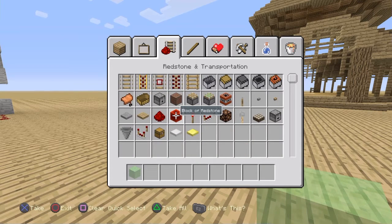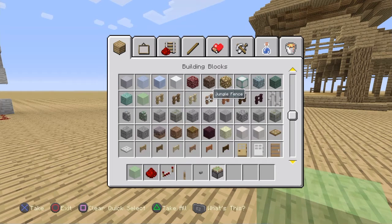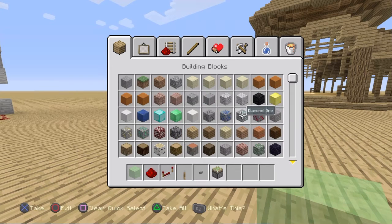For this you're going to need 5 slime blocks per trampoline or elevator you want to make, 1 or 2 redstone, 1 redstone repeater, a lever or a button, and 1 sticky piston per trampoline or elevator.